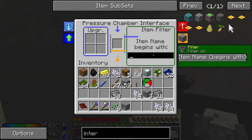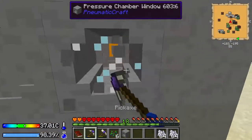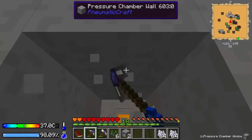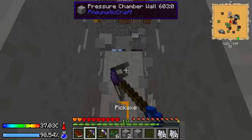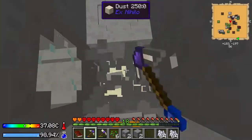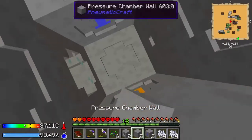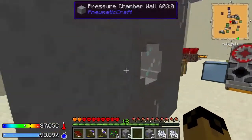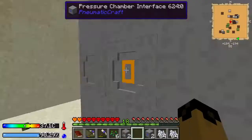There's a filter here. The in one doesn't really matter. The out one — what we're going to do is set the out filter to what we want. So in the case of plastic, I'm going to set it to only filter plastic. You also have to pay attention to which way your doors are facing, because you can see the arrows — it always goes from blue to orange.